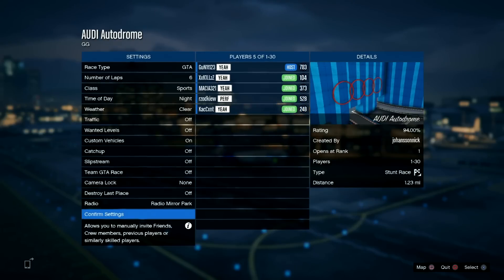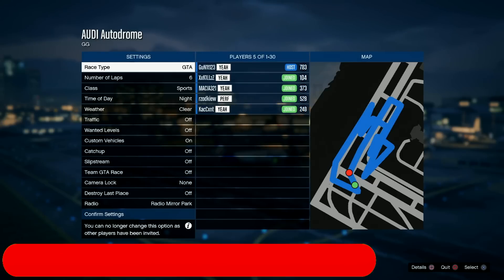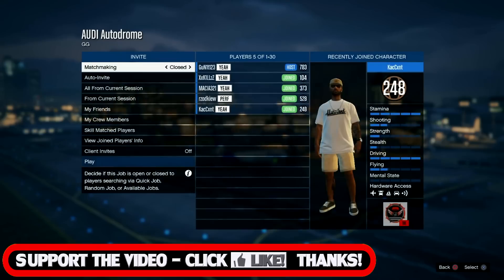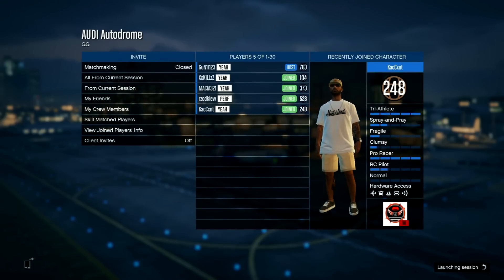Hey guys, welcome back to another GTA5 live racing! Today we've got Audi Autodrome — check that out, look at the picture right now, you've got the Audi logo right there. It looks a bit like a scribble but it's pretty sick. These stadium tracks have been popping recently and I'm actually down to do some live racing on top of it. Hopefully everyone picks something to do with the Audi.